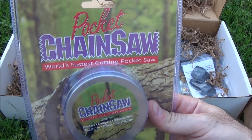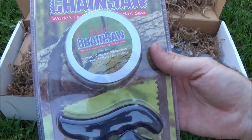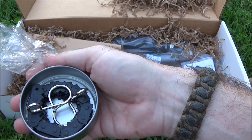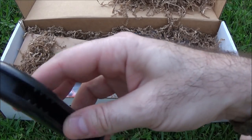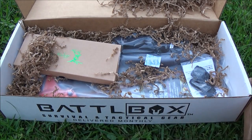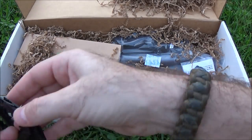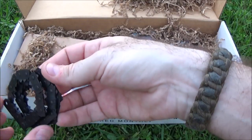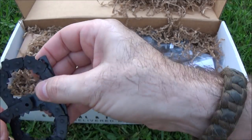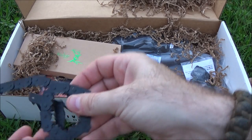Next up we've got a pocket chainsaw — the world's fastest cutting pocket saw. I'm going to need to see the documentation on that before I just buy into it. But when you open the tin, you get these nylon cords, these little eye hooks, and the blade. It all connects to attach to the handle there. So nylon cord to the eye hooks to the blade itself. There are plenty of videos online where you can see how these work. This is the more effective type of pocket saw — there's also the one that's basically like a little wire that you wrap around a tree and slide back and forth, but I've seen these be much more effective at actually cutting stuff.